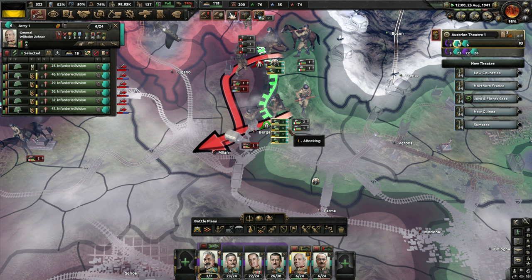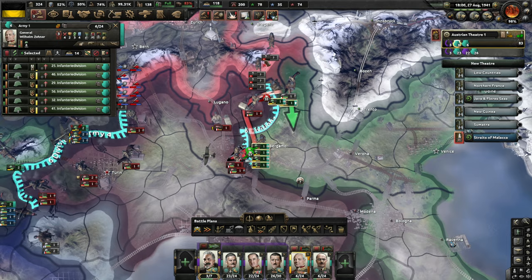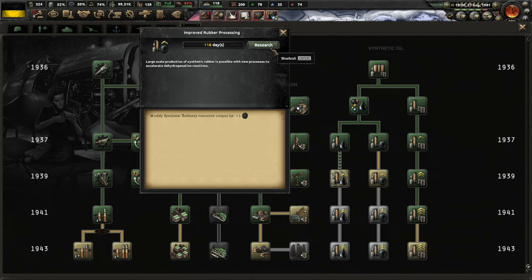I've launched an attack. We are going to try and make a move to take Milan, and it looks like it is working. He has only got one division there. He may try to shift some over, but I don't think they are going to get there in time. We are one step closer, so that helps a little bit.